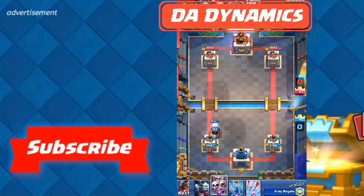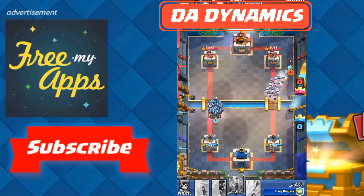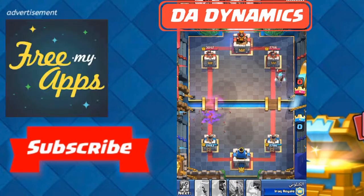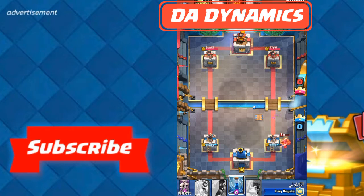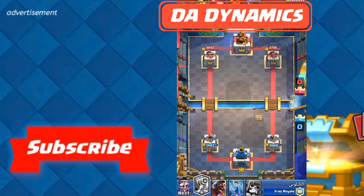For a bit of background: each arena has a new set of cards you can get from chests, and each arena has a particular set of decks used at that time. In the past, Arena 3 has had a lot of spawner decks. Arena 2 right now has a lot of prince decks. Arena 4 is where you will have your first glimpse of the Lava Hound. Arena 5 is where many intermediate and advanced players meet.